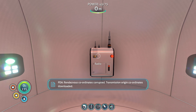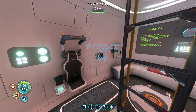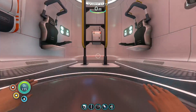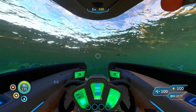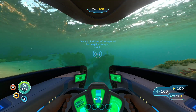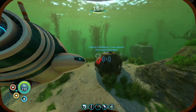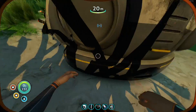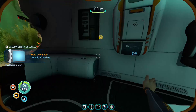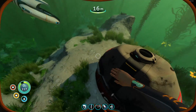Transmission origin coordinates downloaded. Signal location uploaded to PDA. Where are these guys at? Twelve hundred meters away. I'll go to this one. Here we are. If only we got this message sooner — we could have got that Sea Glide item. Compass. New blueprint acquired. Is that all that was in there? Integrating new PDA data.